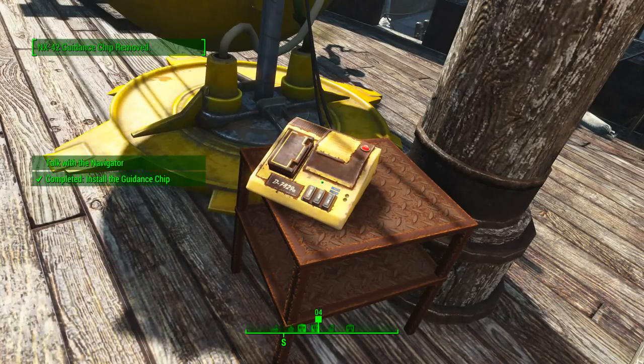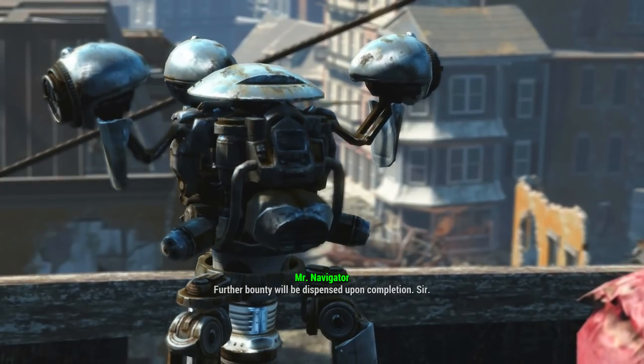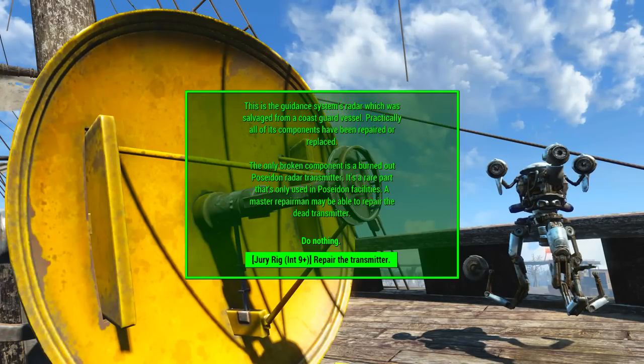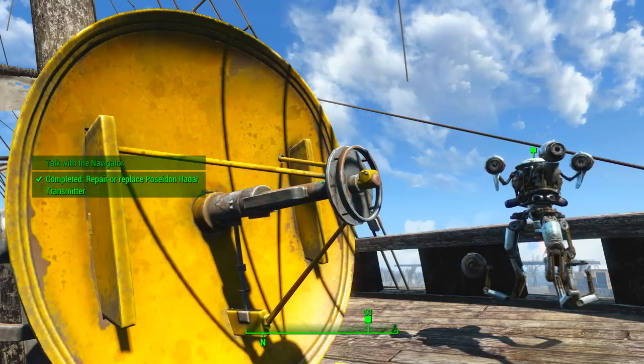Back on the top deck, put the chip into the core guidance system to complete that quest stage, then talk to Mr. Navigator again. We will now need to fix the guidance system's radar. The option requiring an intelligence of 9 or higher lets you repair it instantly, saving plenty of time. Otherwise, you'll be sent across the map to retrieve a Poseidon radar transmitter. Remember: always work smart, not hard.